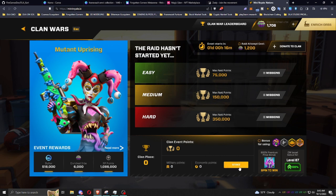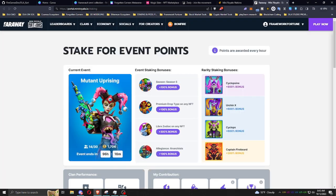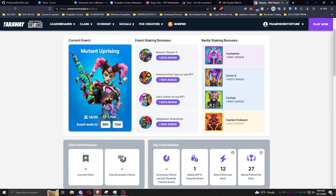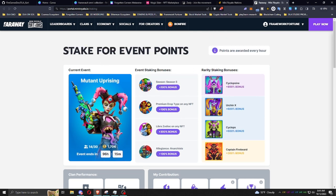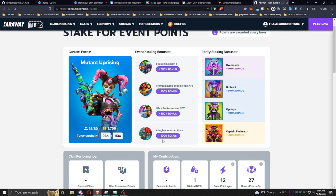To get to the staking, right here you see 'Stake' — you click on that. This is a different type of staking than the battle pass staking. You only need that one NFT for the battle pass — that is separate from this. This is stake for event points. This is where you stake your NFTs so you can earn points per hour during the entire duration of the clan war, passively, every single hour.